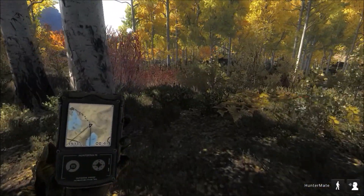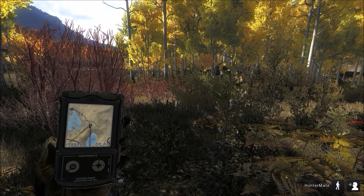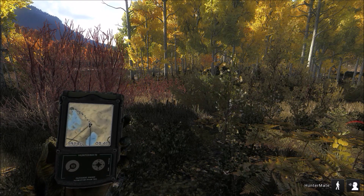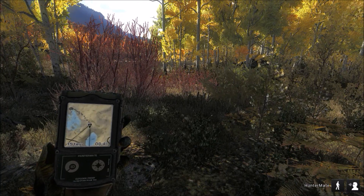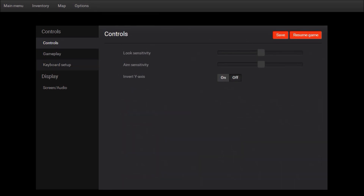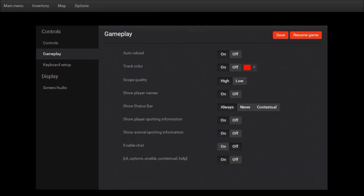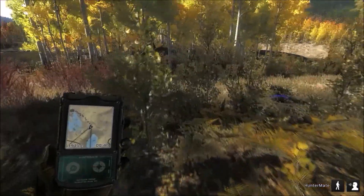Well, he's headed the same way. I'll tell you what guys, I'm going to need to come up with a color that stands out in this wilderness. The red just does not work when the leaves are red. Let me go ahead and go over here to the menu. Options. Gameplay. We're going to change this to blue. We'll see if that doesn't stand out a little bit better. I think that stands out much better.